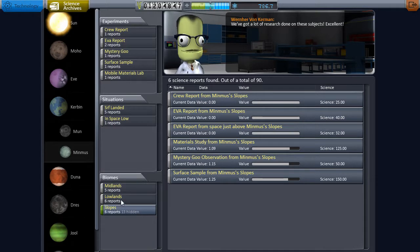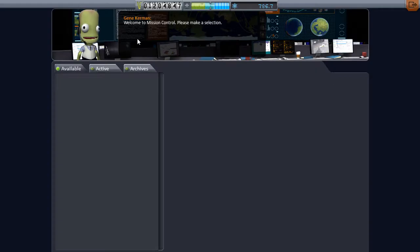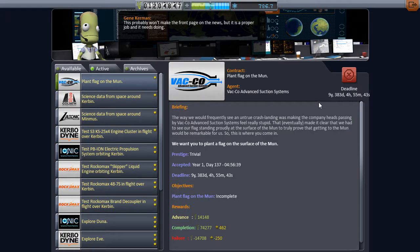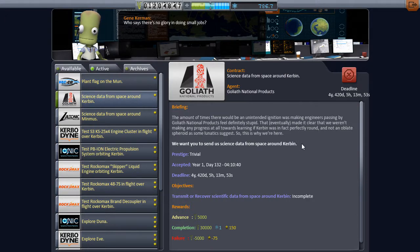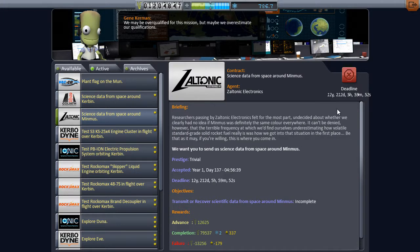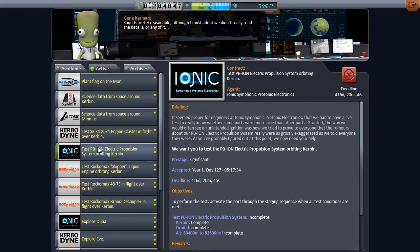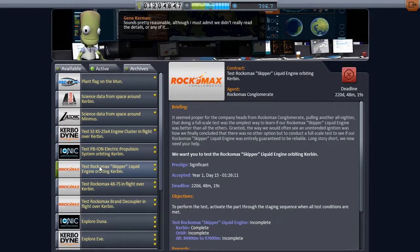We don't have everything we can get from Minmus. However, we do have a few more missions available to us. We have to Plant Flag on the Moon - easy enough, done. We also have a deadline of nine years to get that done. Science from space around Kerbin - that should be easy enough once we actually take off. Altronic has something in 12 years and that's Minmus science, and Kerbal Dine wants an engine tested. Nothing that's really going to hurt us too bad if we leave Kerbin.